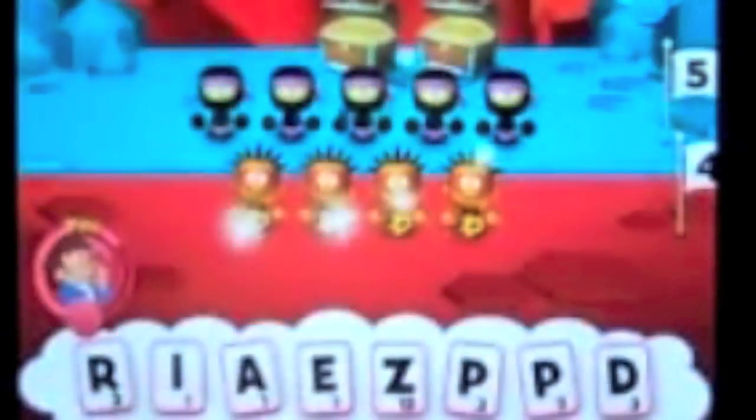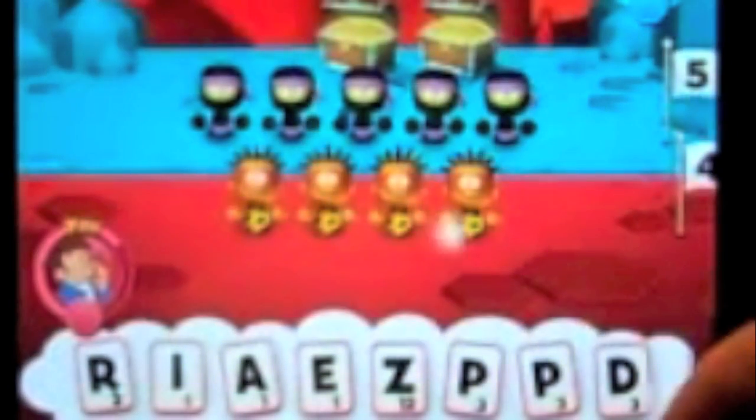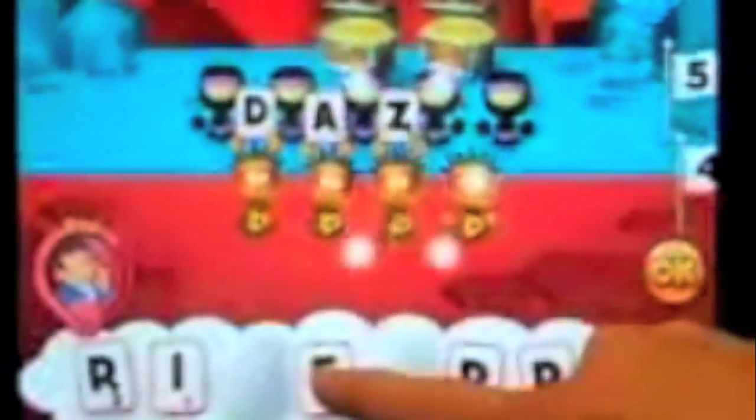Now we're going to do one more round with the sound on, because it's such an important part of the game — it really kind of livens it up and adds a lot. So I'll attack one more time. Choose a word, get that Z in there for 12 points. They have more characters — we'll see if I can beat them or not. I got beat, and I go back defeated, hanging my head in shame as usual.